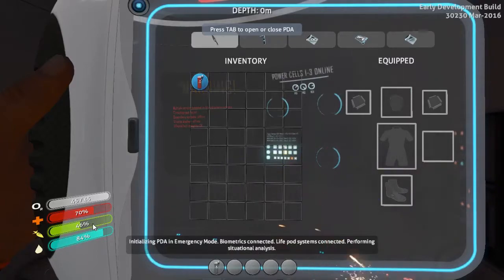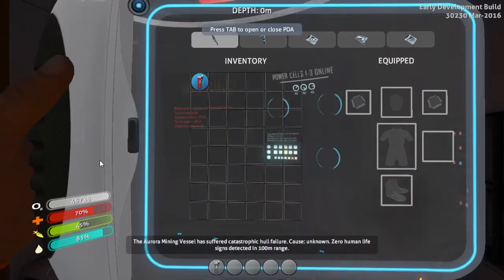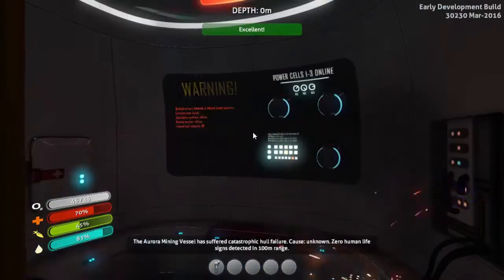I've also got stats in this mode as well. By the looks of it I'm hungry, I'm a little bit thirsty, and I'm half dead! Or something. How do we get out of this — press tab to open or close? Yeah, there we go.